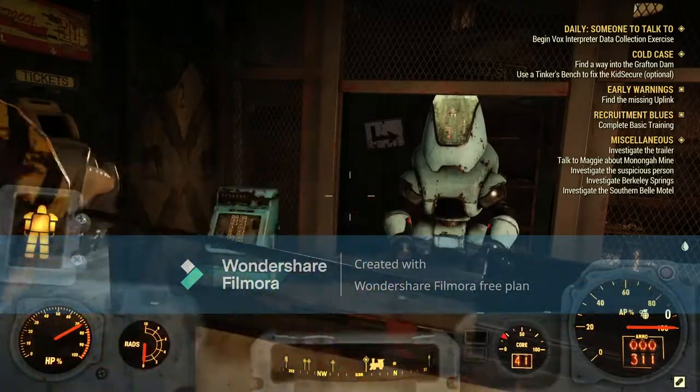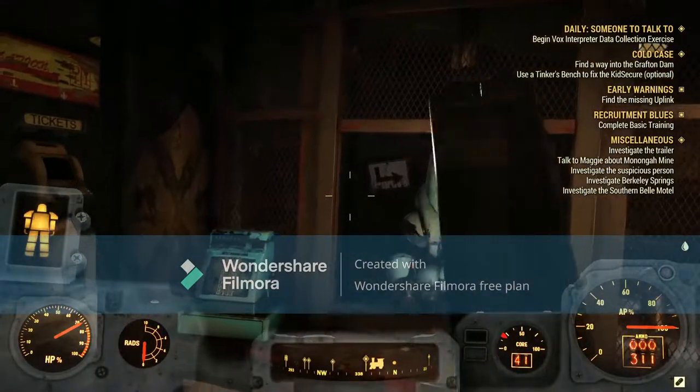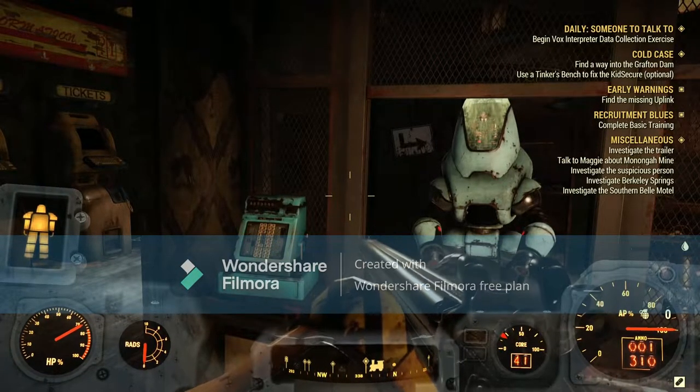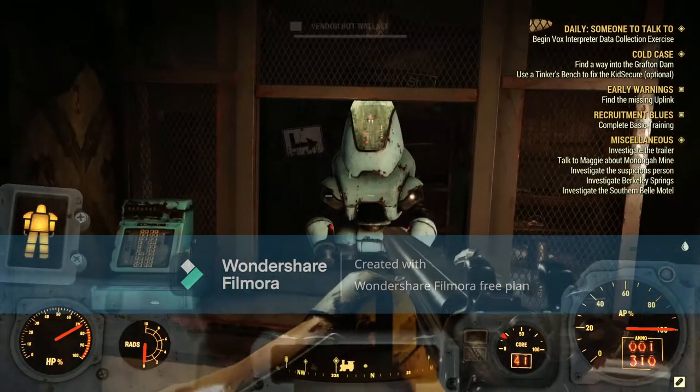This gun also has a rare chance of spawning on events, such as killing the Scorch Beast or Scorch Beast Queen, and apparently Line in the Sand. Multiple events can drop the Dragon if you're lucky.